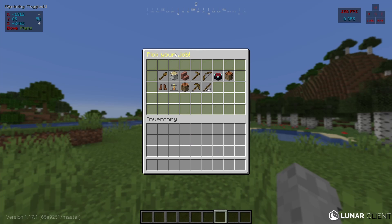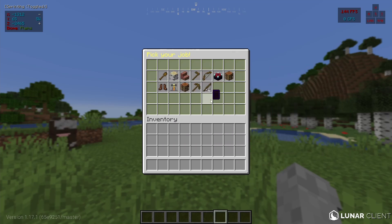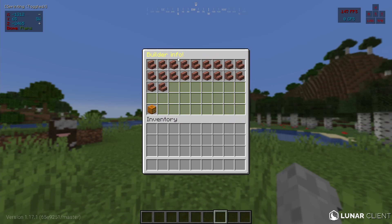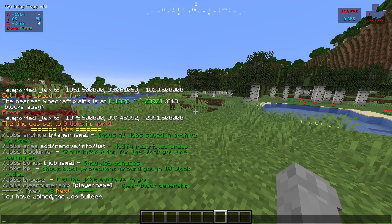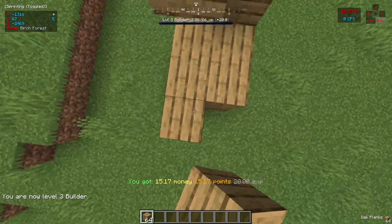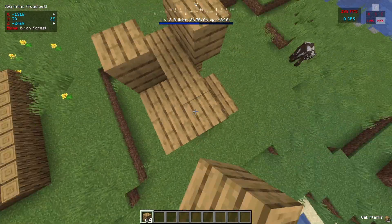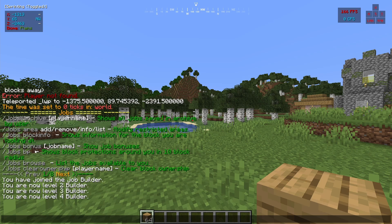It comes up with this really nice GUI that says pick your job. So you could be a digger, builder, woodcutter, and there's tons and tons of jobs. If you pick on any of these such as builder, then these are the things that will get you money on the server. This hooks into Vault and Essentials Eco, so I would definitely recommend having those plugins on your server. If they want to choose it, they just have to right click. It says I have joined the job builder. If we place some blocks, it will level us up, give us money every time we level up, and every time we place a block that qualifies, it will give us experience. Each experience point goes to leveling up, and now I've placed enough blocks to get to level four.